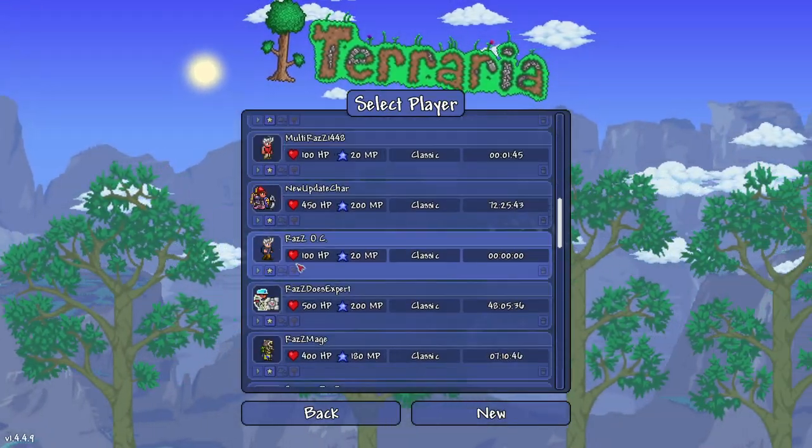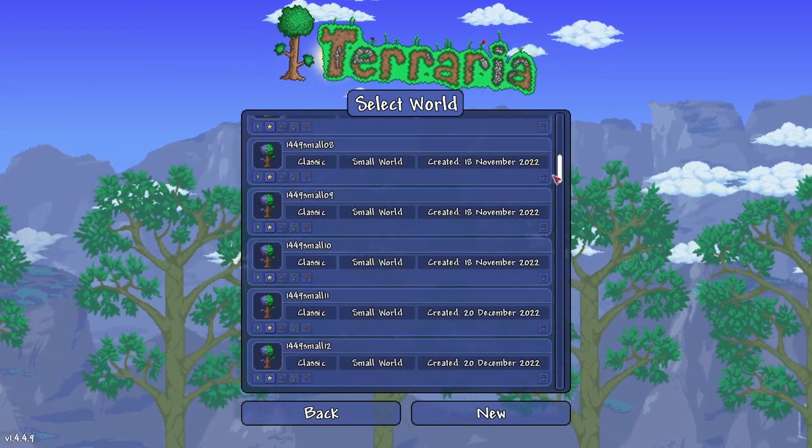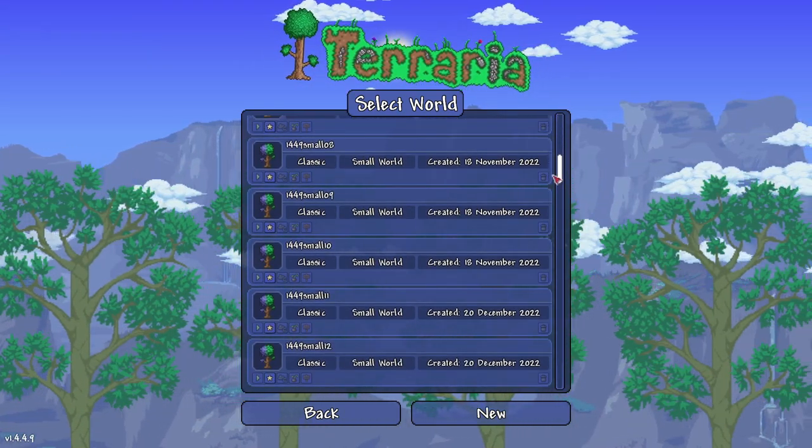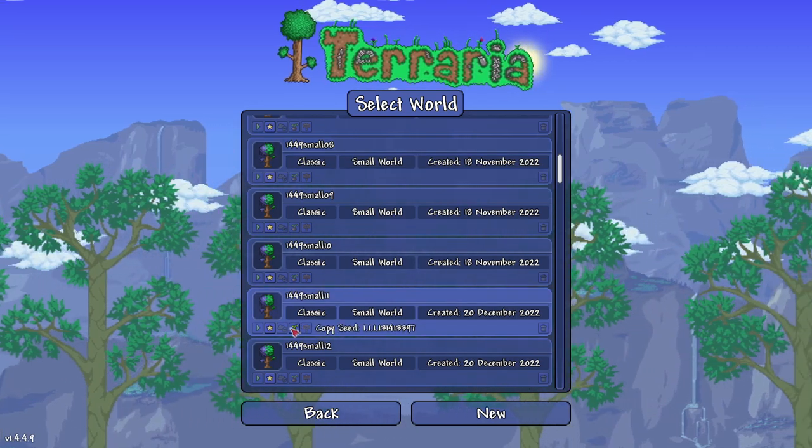Let's try to create the world. All right, here we go — single player. We're going down to Summoner, and we're going to the world — I believe it's number 11. Yes, number 11 right there. So there we go. That'll be your seed number right now.